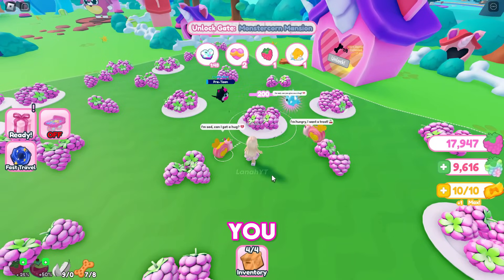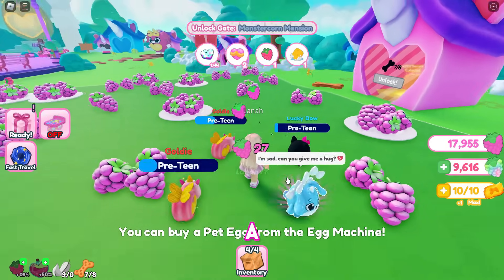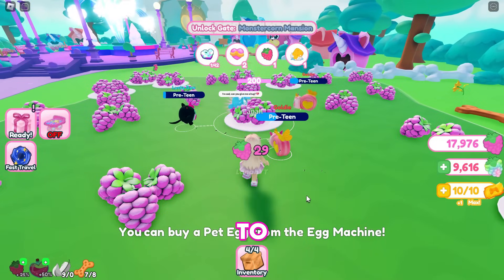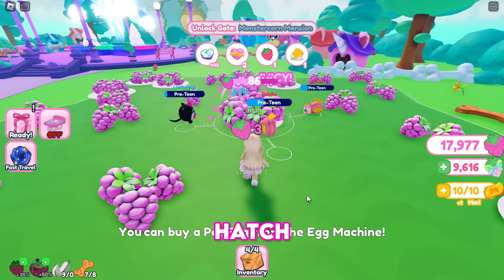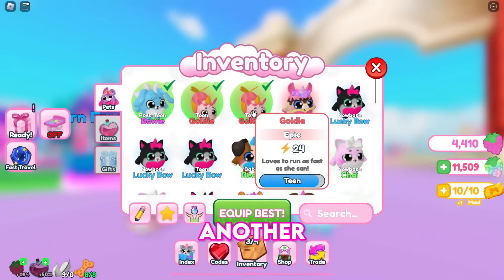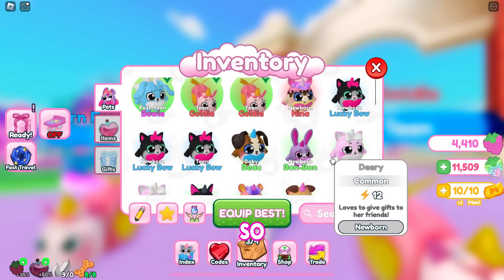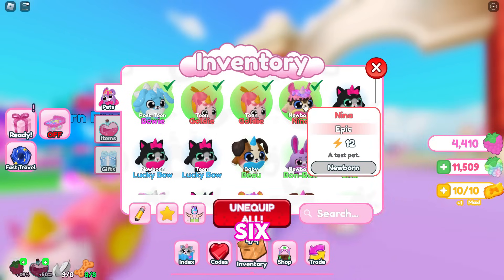Collect as many berries as you can from the berry farms — we'll need them to buy eggs. A typical task will require you to purchase around 50 eggs or hatch 60 eggs, so grind as much as possible. Another task requires you to raise your pets to a specific age, so prepare 16s and 6 post-teen pets.